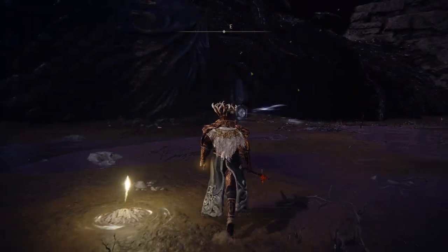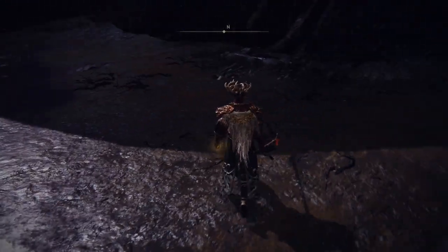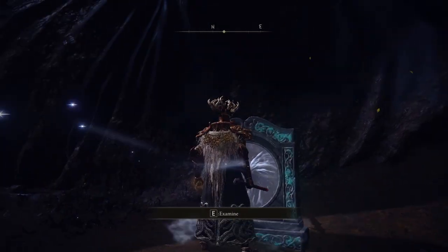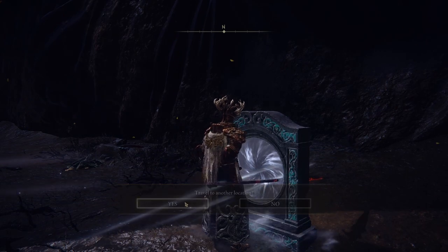Now let's go all the way to Fia and see where this teleporter is going to go. Hello Fia — I'm sorry you are dead. I got that rune from you. I don't know how to use it though. Let's just travel to another location.